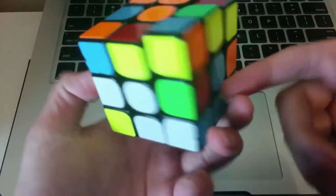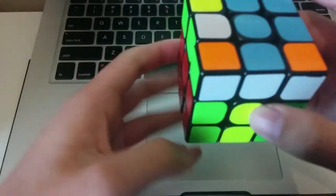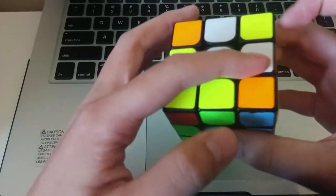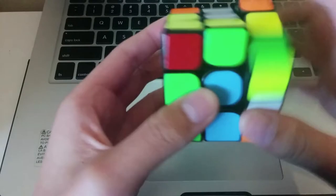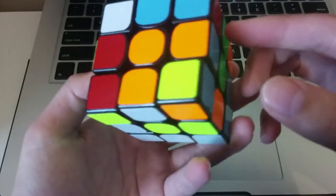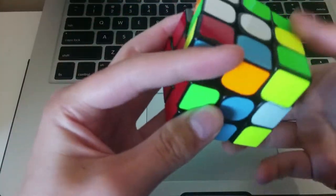And then my next corner is here and my next edge is here. So I'll do this, and then it pairs up, and then insert. And then I can do this and place my bottom edge for my orange block here. And I can pair these two up easily. And this sets up pairing for this piece.